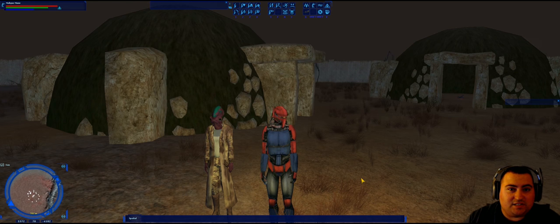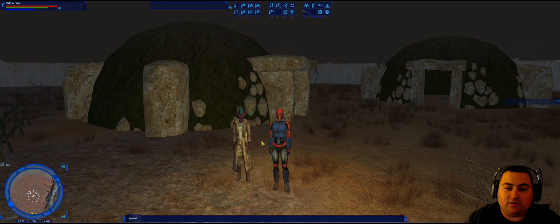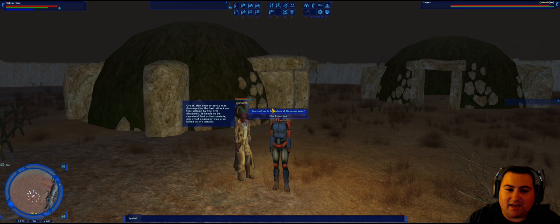To begin this quest, you're going to want to come to the southeastern side of the village and talk to this Mon Calamari Quarek. He's going to say, 'You there, are you handy with a set of tools?' And you'll say, 'Yes, I suppose I am.'